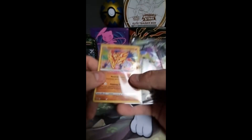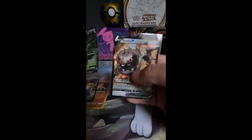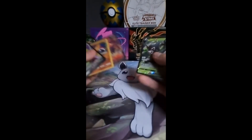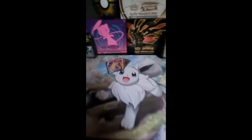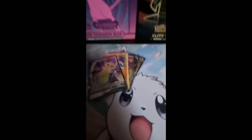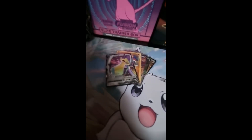So the ETB gave us Zamazenta Amazing Rare and Aegislash V. And the loose packs gave us Talonflame V, Zarude V, and Steelix V. So five hits out of 15 packs — that's not that bad, but I kind of expected more. The ETB only had two hits, which is not great. Could be better I suppose, but it is what it is. You win some, you lose some — it's all for the fun in the end. Thank you for watching, if you liked this video, like the video, subscribe if you want to. I'll see you all until the next video. Bye bye.